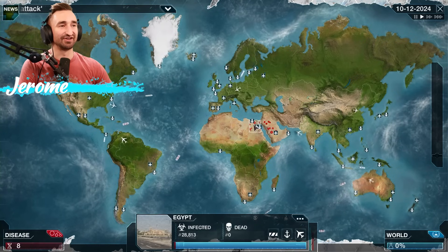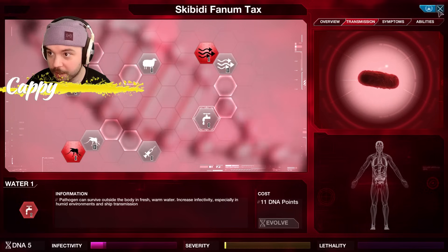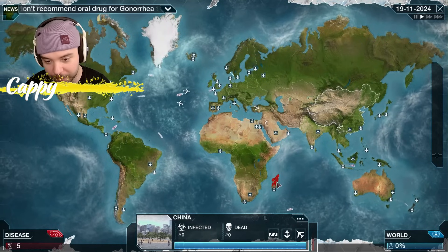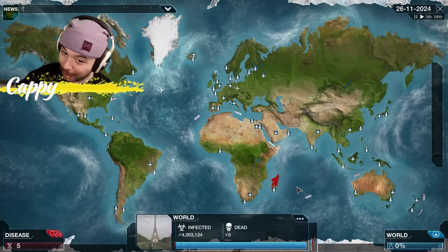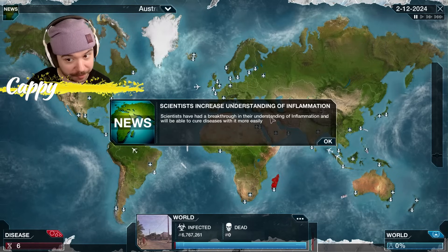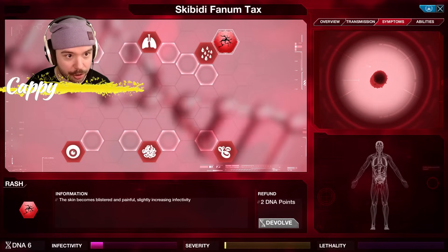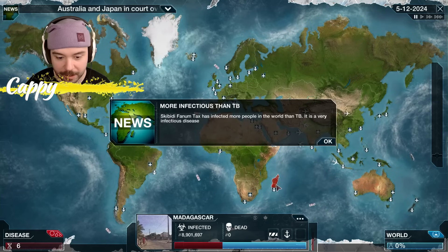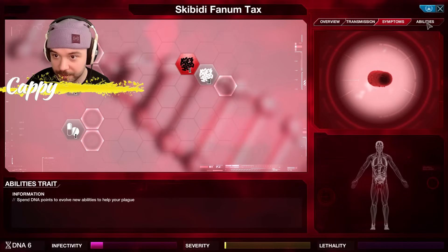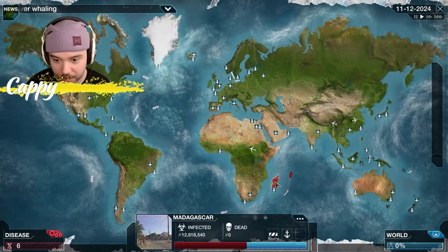It's a lot more realistic to send a ship to Europe than to have it curl up from Africa through Asia and around Europe. Transmission and survival increases infectivity, especially in human environments, and ship transmission. The only way out of Madagascar is through a ship channel — and if they lock it down, the game's over before it even starts. Scientists have had a breakthrough in understanding inflammation and will be able to cure disease more easily. So we don't want inflammation.